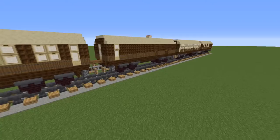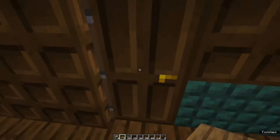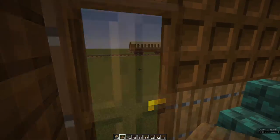Running on the LNER line out of King's Cross station between 1935 and 1939, the original seated 48 with not much legroom. This is Minecraft so my version seats 20. Let's get on with it.